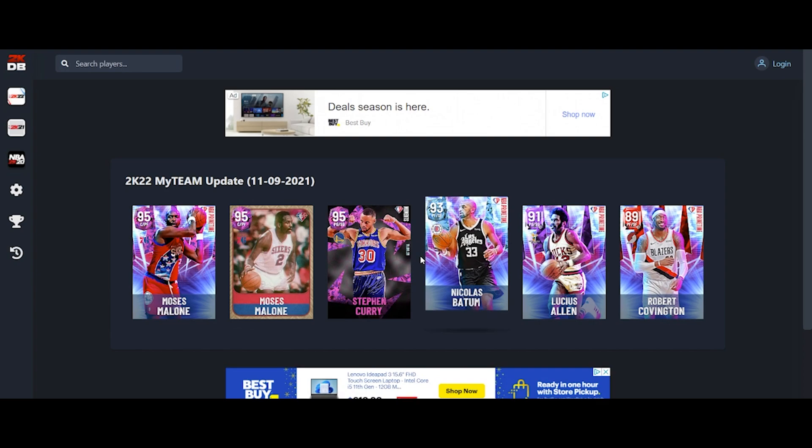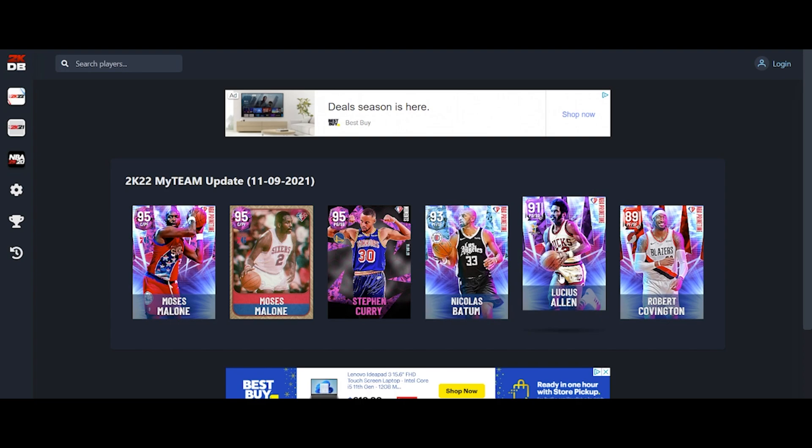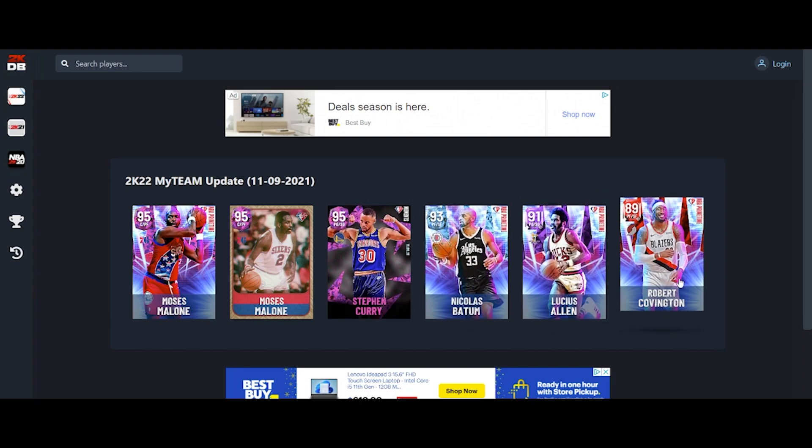Steph is basically the same card — do you want Silver Mismatch and Quick Chain over Hoff Chef? That's up to you. You drop your steal seven, you get Silver Mismatch and Quick Chain but you lose Hoff Chef. If you've got the regular Steph, I think you should go get this Steph. Lucius Allen is basically a 5K Walt Frazier. Robert Covington looks nice but you can't touch his or Batum's badges, and I'm not a fan of that.